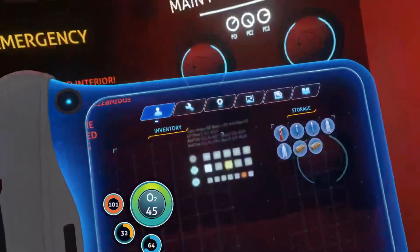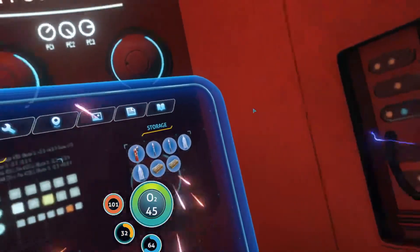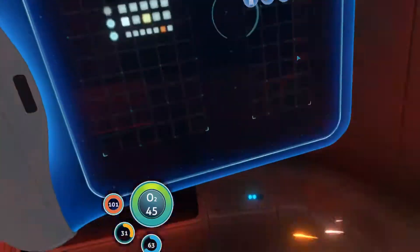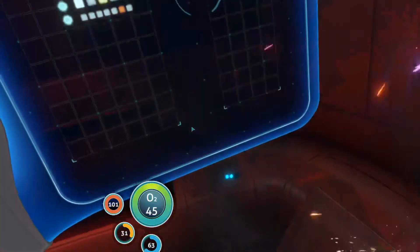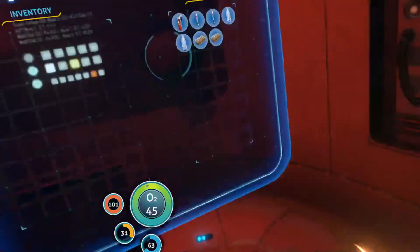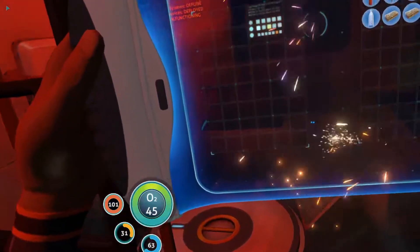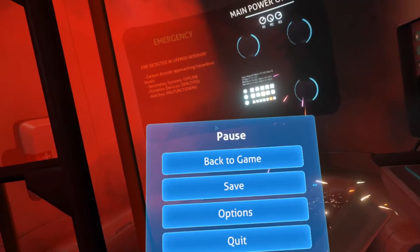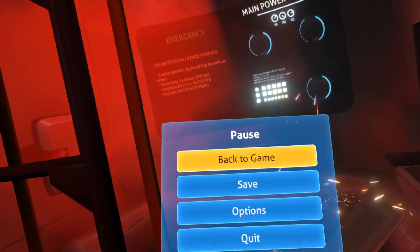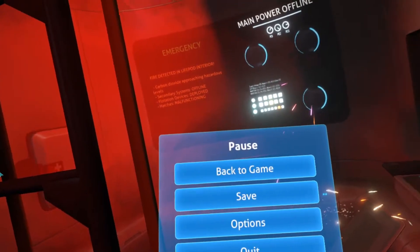I'm not actually 100% sure how to access this menu with just keyboard and mouse. Let's have a look around anyway. We'll go back out. We can take a look in options here — it's providing no mouse cursor, so it's quite hard to navigate.